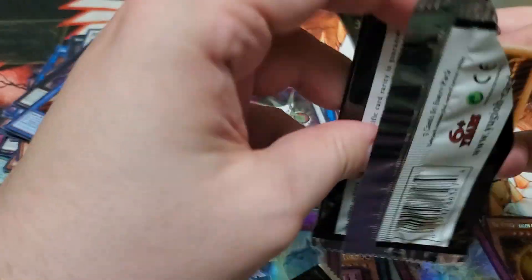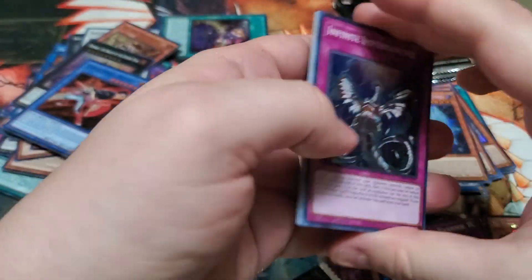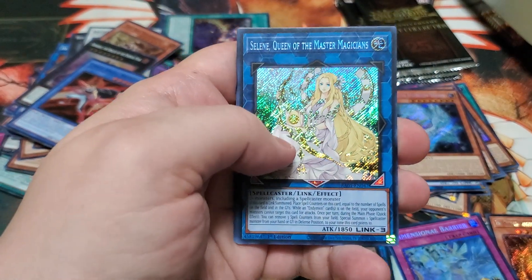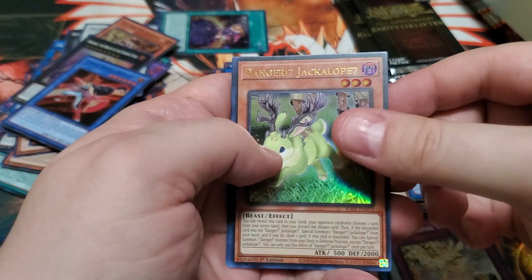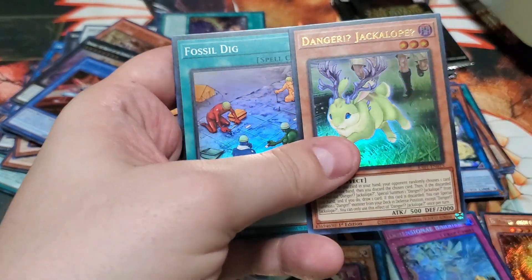Almost done with this box, guys. Infinite Permanence. Selene — is she a regular Secret? Yeah. Danger Jackalope, Nibiru, and Fossil Dig.